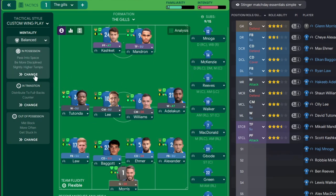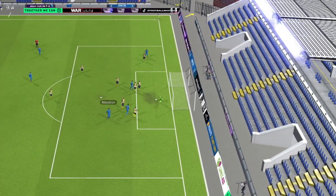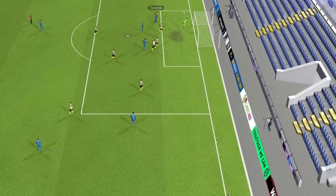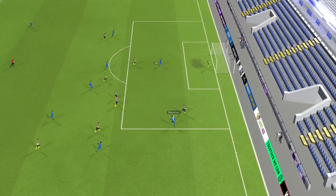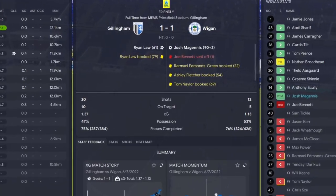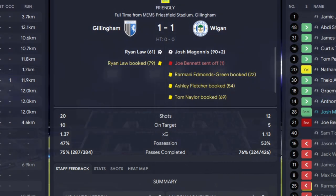We also dropped direct passing and focus play down the flanks to standard, keeping it simpler. Against Oxford, out wide to Tutonda, first-time cross, target forward header - that's the goal we're looking for. Down the right side, a combination between wing back and fullback, deep cross, winger onto the far post. Despite stopping the focus play instruction, the wingers are doing their thing naturally. Target forward through to his strike partner - 3-1. Against Wigan, it ended 1-1 with loads of chances, but a man sent off in the first minute complicated things.